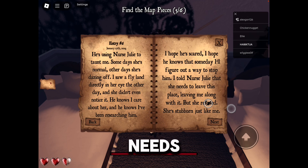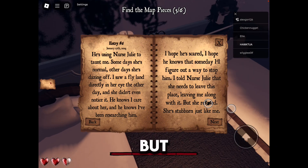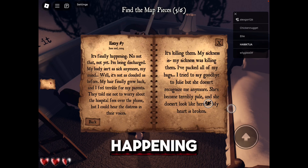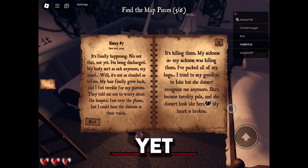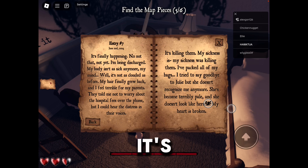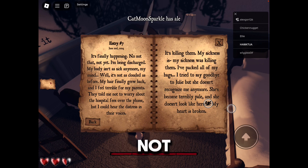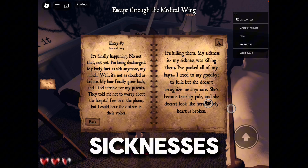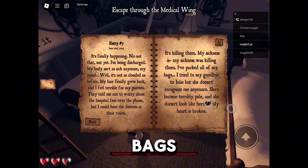Entry 7: I told Nurse Julie she needs to leave this place — leaving me along with it. But she refused. She's stubborn just like me. Entry 7: It's finally happening — I'm being discharged. My body isn't as sick anymore. My mind, well, it's not as clouded as before. My hair finally grew back. I feel terrible for my parents — they told me not to worry about the hospital fees, but I could hear the distress in their voices. My sickness is killing them. I've packed all of my bags. I tried to say goodbye to Julie, but she doesn't recognize me anymore. She's become terribly pale — it doesn't look like herself. My heart is broken.